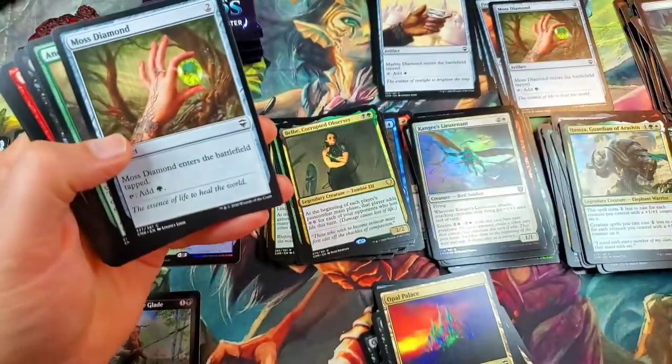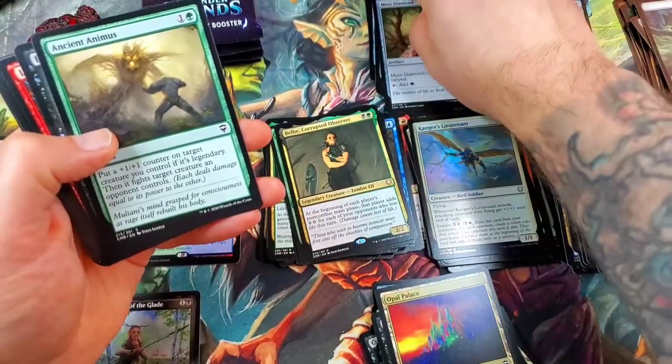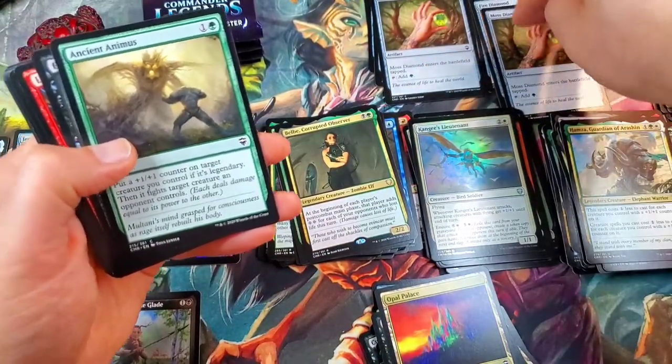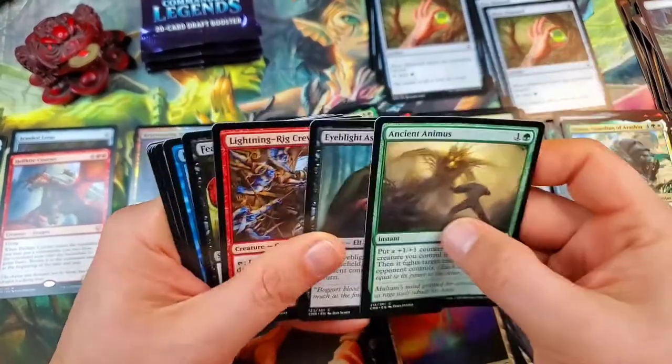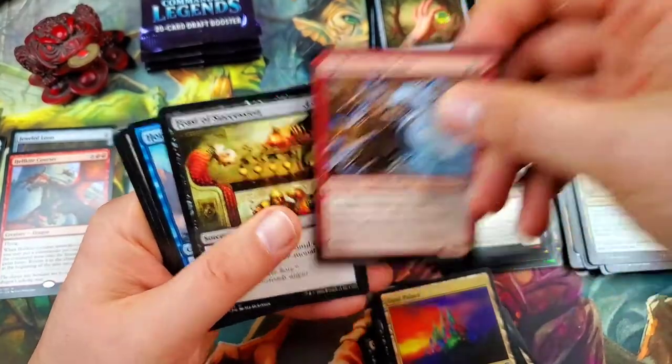Moss Diamond — nope, we're out of order this time. All we would need is a Fire Diamond to seal the second set of diamonds, which is cool. Lightning Rig Crew.